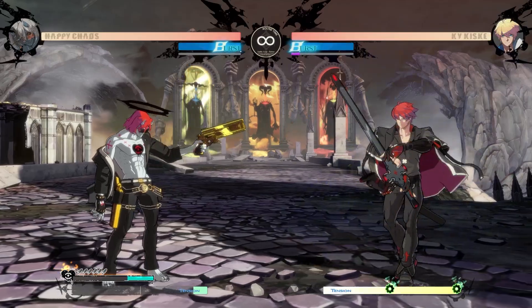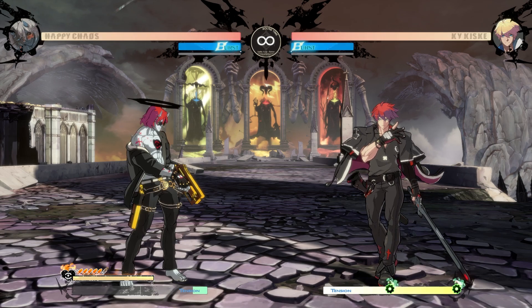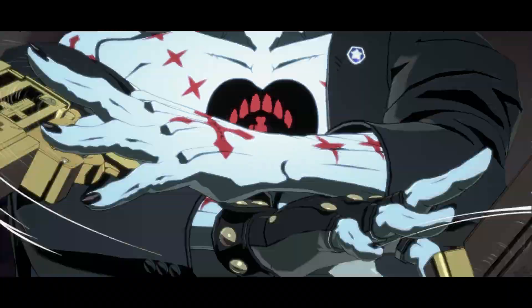If Chaos reaches zero bullets, he can no longer fire and must reload. The first bullet takes 21 frames, and each bullet after that takes 9. You're able to cancel reload after the first with any action, including specials and movement. His Ex Machina also allows you to reload your bullets on pull.